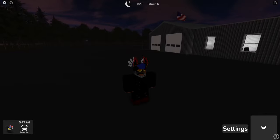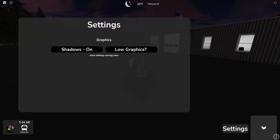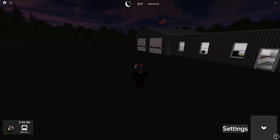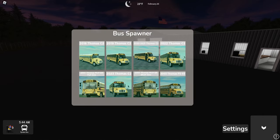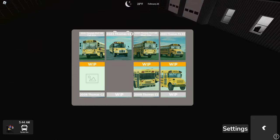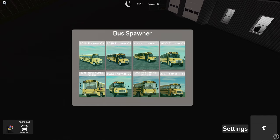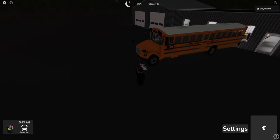So it looks like we have a minimap, but there's nothing on it — it's just kind of an arrow. We have a settings tab for shadows and for low graphics. Then we have a spawn menu — we've seen this before. It's got older buses and kind of an older UI here. I'm actually going to drive an FS65. It seems like we've been driving a lot of those lately.